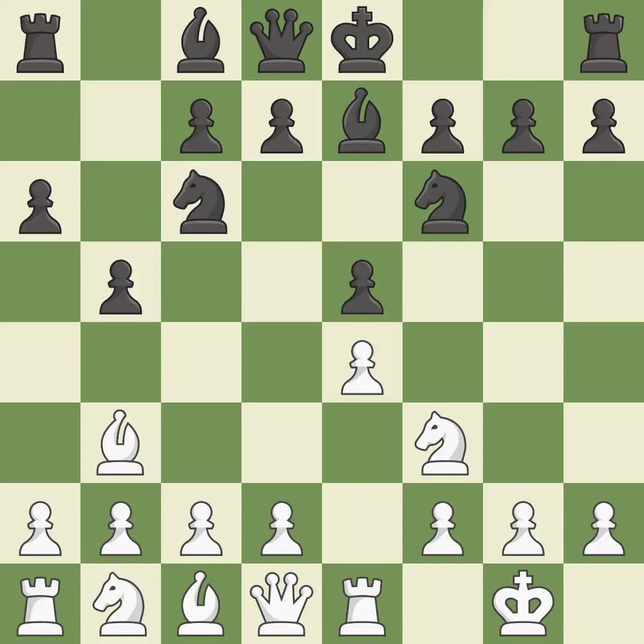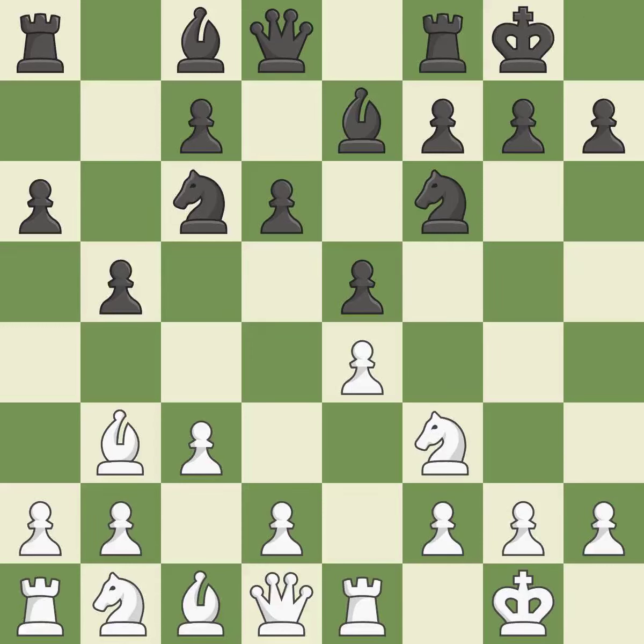Bb3 is forced, but the bishop is well placed because it attacks the f7 square. D6 defends the e5 pawn and allows the light-squared bishop to develop. C3 prepares the d2-d4 pawn break and clears the c2 square for the light-squared bishop. Castling gets the king out of the center and activates the rook. H3 prevents black from developing the light-squared bishop to g4, which would pin the knight and make it hard for white to play d4.